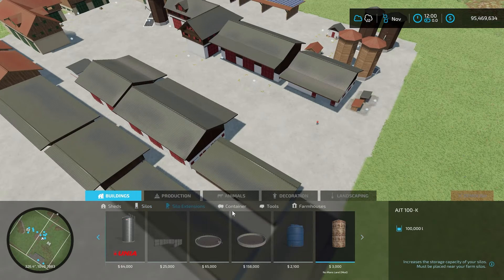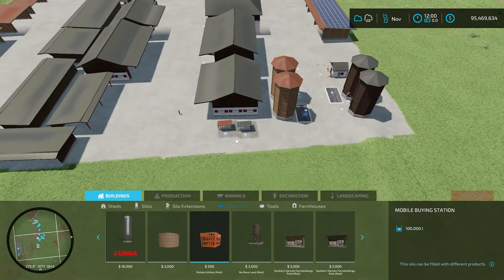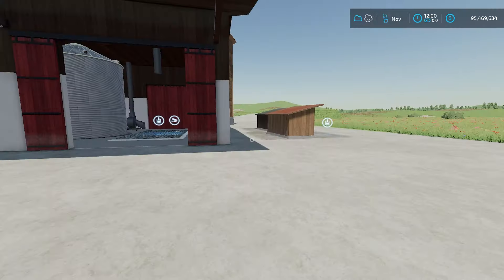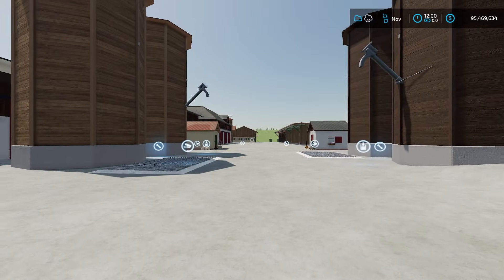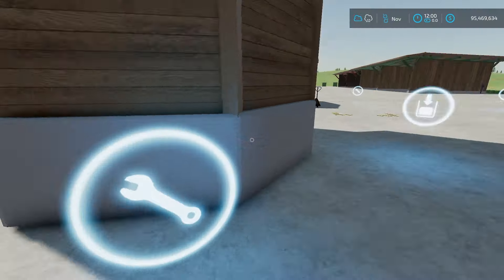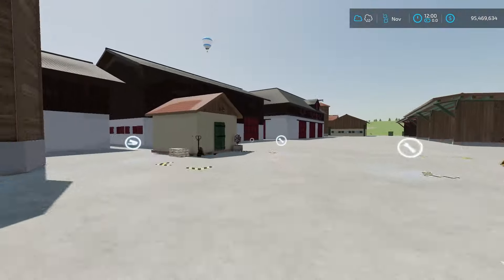Just to mention these guys — the two structures out here are buying points for various farm products. They're five thousand to buy and come in two different styles, found under farm buying stations. Over here we also have some productions: on the left and right hand side there are two different styles of a fermenting silo. You can make grass silage, hay silage, or chaff silage — they'll do a hundred and twenty thousand liters each per month.